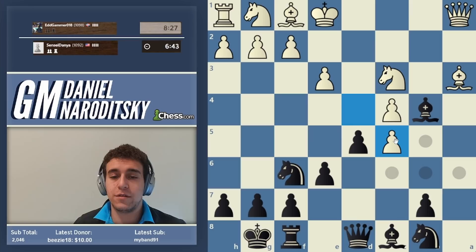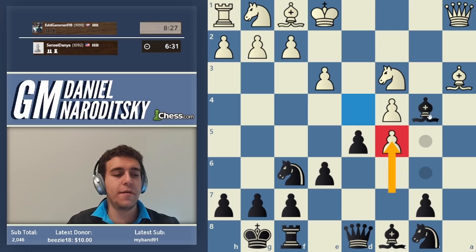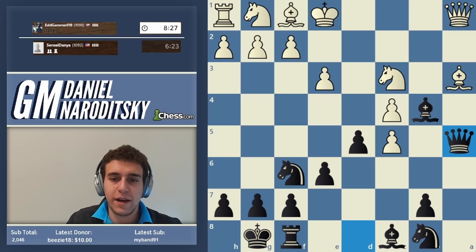If d-takes c5, this poses a pretty big challenge because we cannot take back — white's bishop x-ray defends the c5 pawn. But c5 in such positions carries a very important benefit: it opens up a pathway for another piece. The move is queen a5, pinning the bishop.